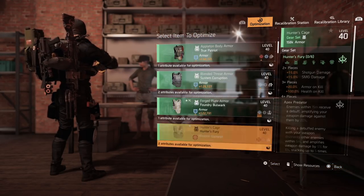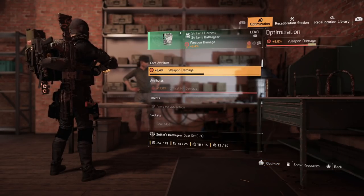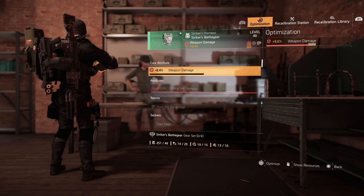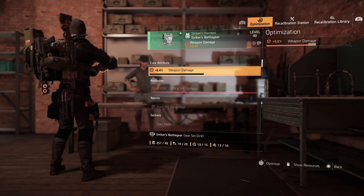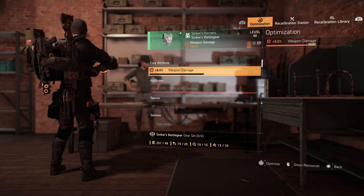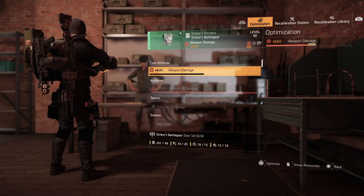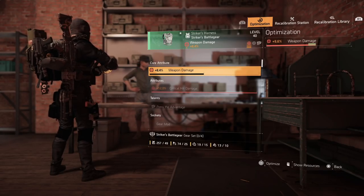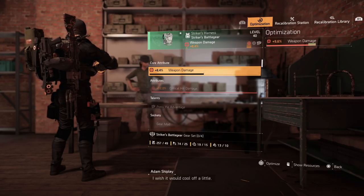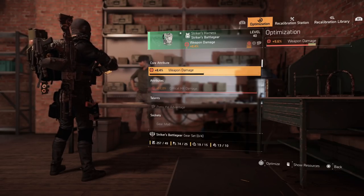One tip right off the bat: if you have a piece that needs a lot of rolling, the first time won't be too expensive, but you'll have to do it a few times. The best trick is if you can find a piece that is closer to being maxed out, it's going to save you a lot of materials. That might be something worth farming for.